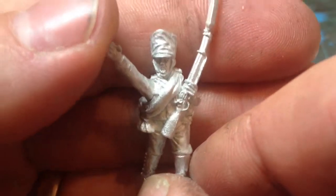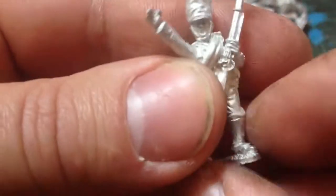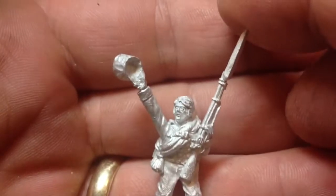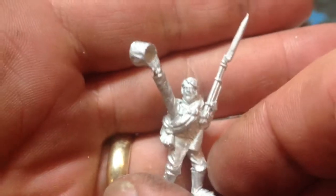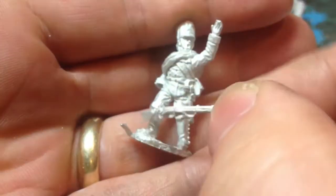I also bought P6, just to add a bit of variation. They call it the enthusiastic poses. This first guy I'll probably put on the far right of a stand - he's obviously yelling 'onward' to his boys. Then there's another guy urging his boys on with his hat in the air, and the final one has a separate gun.